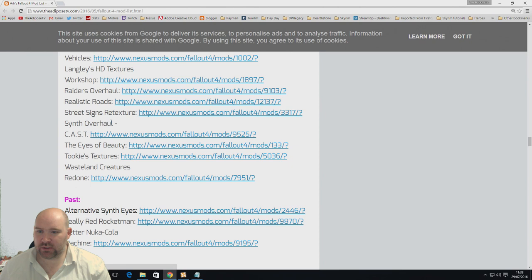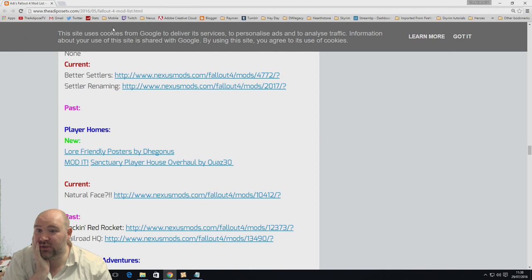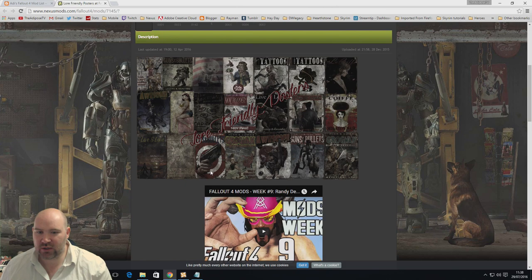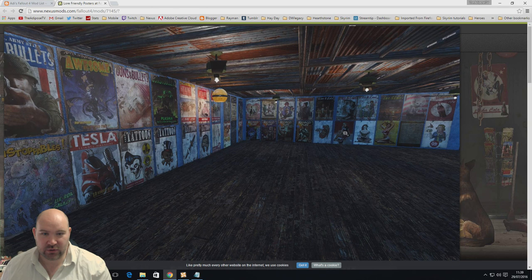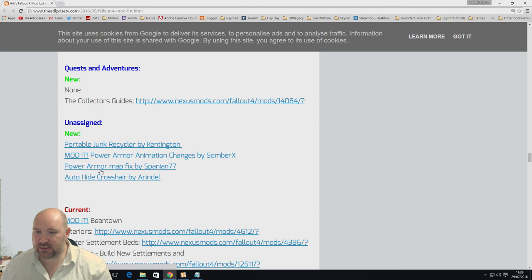In player homes, Sanctuary Player House will be part of my Mitch settlement, which I really like. Lore Friendly Posters — 2,000 endorsements — adds magazine covers and all sorts of in-universe pictures and posters that you can place in your settlements. There are over a hundred of them and they look really good. Just putting these up on different walls makes a huge difference to how a settlement looks.